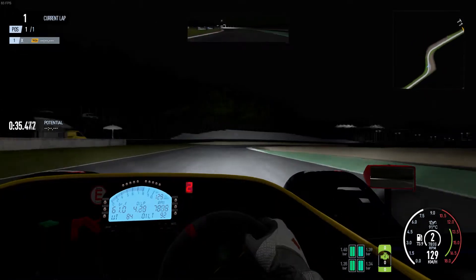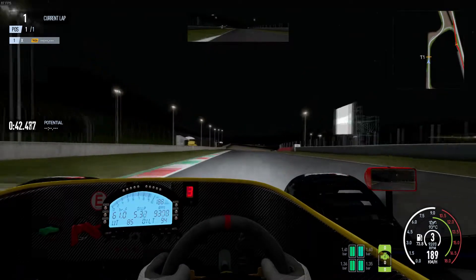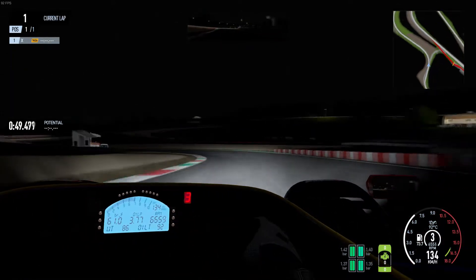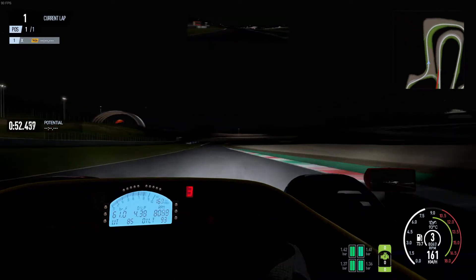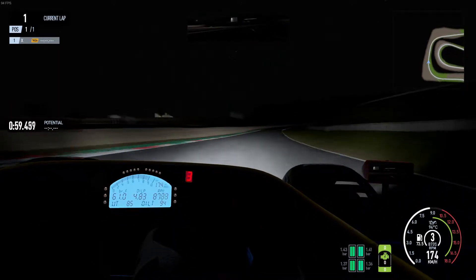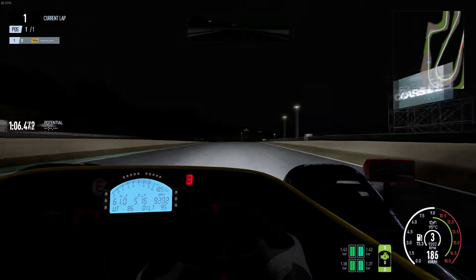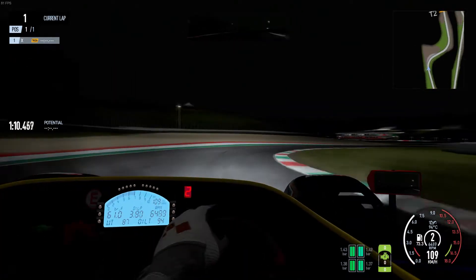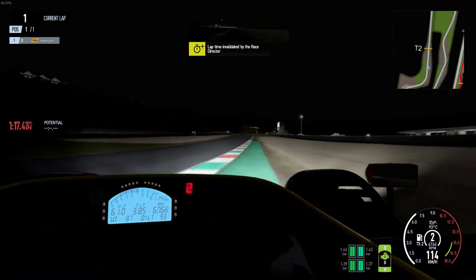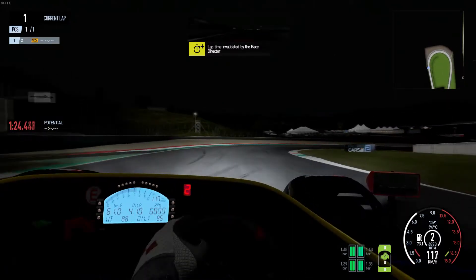So how do you really progress? There's no secret — you just need to practice. Try one lap, then go a little bit harder on the next, and a little bit harder again after that. The tires will get up to temperature, and then try not to make mistakes. For example, if you try to brake 100 meters later on some corner all at once, you're probably going to fail. You need to move the braking point gradually, little by little, until you nail the corner perfectly.